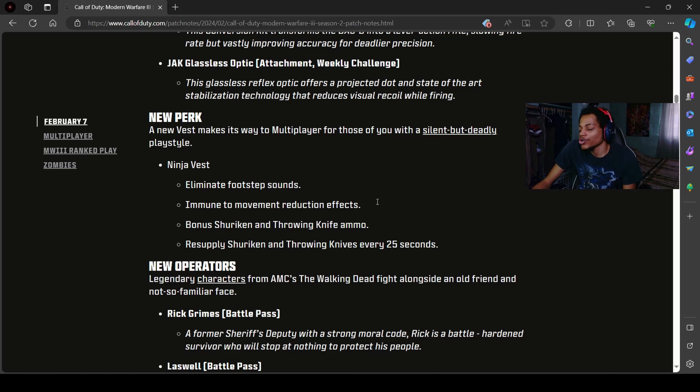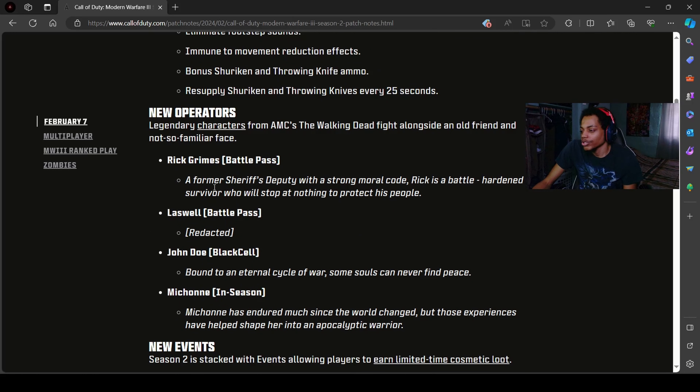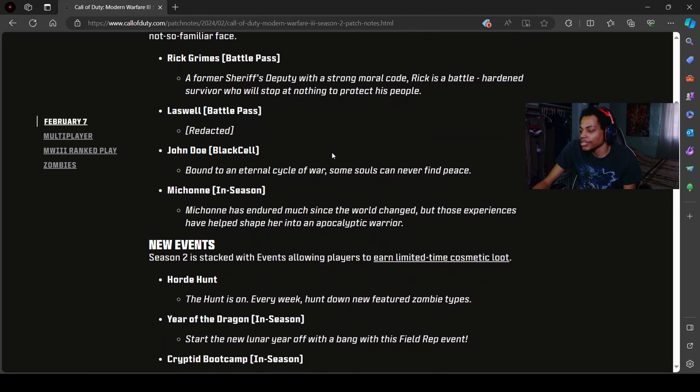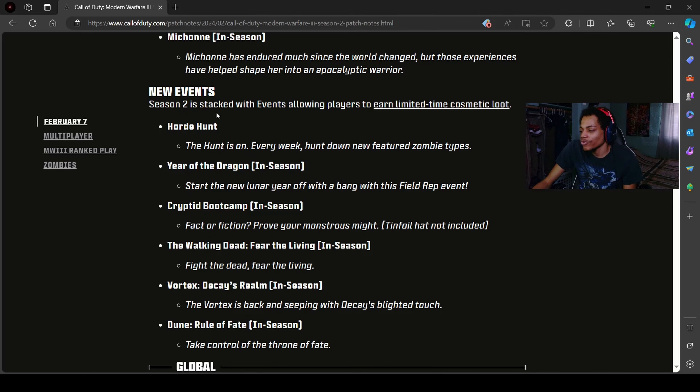We got a new perk — an Assassin perk. You can see it right here. I'm trying to make it visible on screen for you guys — there it is. Got new operators too. I already showed you guys the new operators in the battle pass. There will be another operator coming mid-season as well.